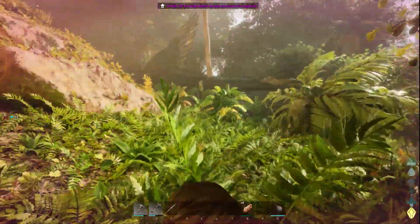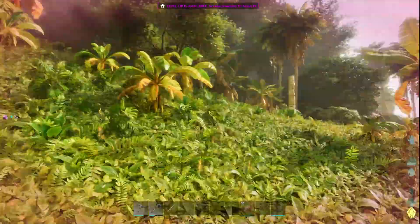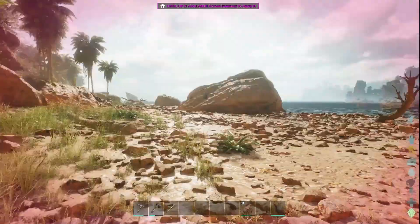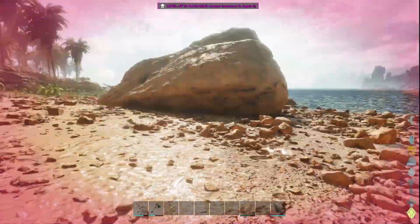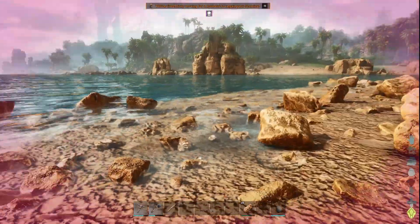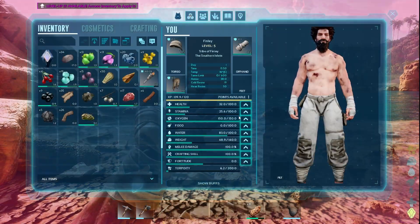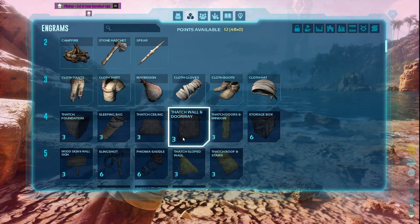Very, very handy. It means that you can get prime meat more easily and get tames more easily. All you need to do is kill the parents, or if the parents get killed by something else, you can claim the babies — it makes the game so much easier. Also, you can now track dinos, so no more losing that pteranodon that just flies off into the distance. Super, super good.